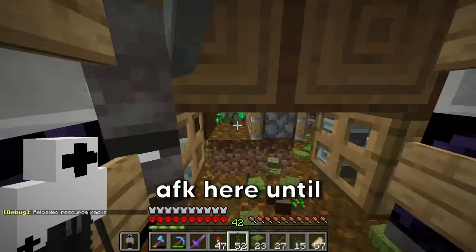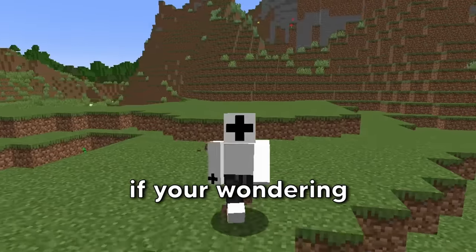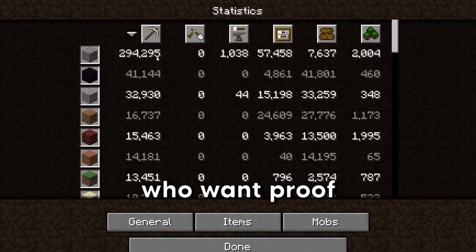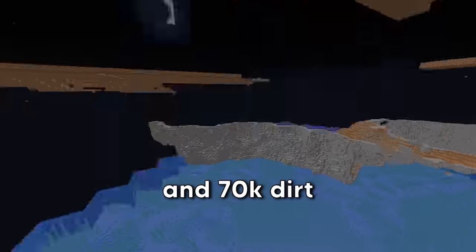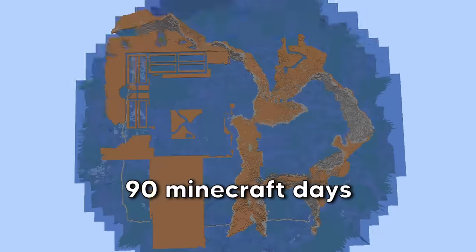Now I can just AFK here until I have all the dirt I need. We also have all of the stone we need — I just AFK'd for a long time. Now we can get to building the mountain. Placing 100,000 stone and 70,000 dirt is not an easy task, especially when you're doing it for over 90 Minecraft days.